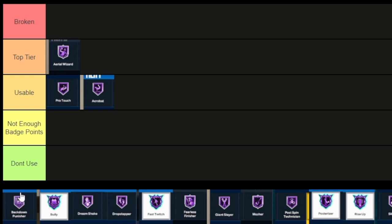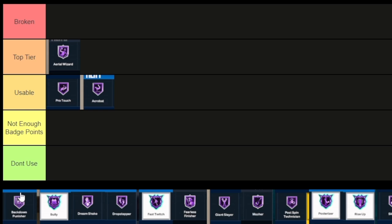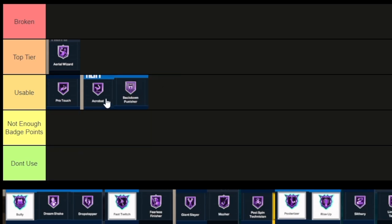Backdown Punisher is really, really good this year. The only issue is a lot of people are trolling their builds when it comes to strength. On my build I have a lot of strength, so I can just back people down and act like I have post control just because I've got strength and gold or Hall of Fame Backdown Punisher. They did nerf post scorers heavily on contests, but if you're a skilled post scorer who knows how to do moves, it's probably top tier. Even if you're not, if you just have strength on your build, you can take advantage of mismatches with Backdown Punisher.